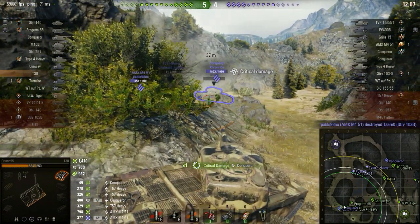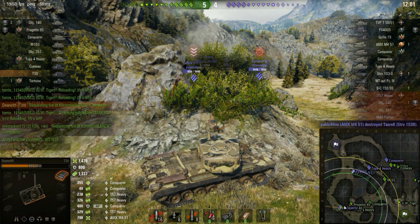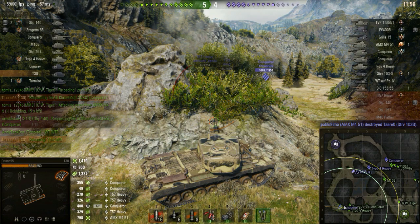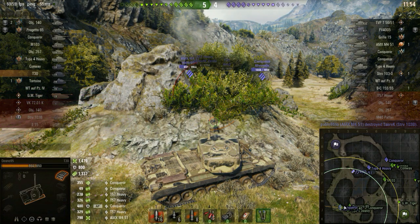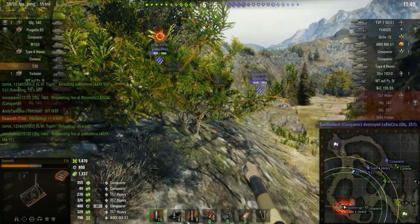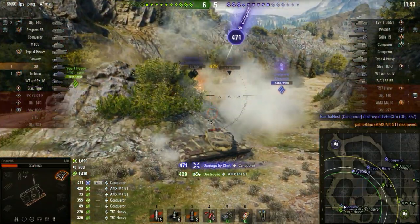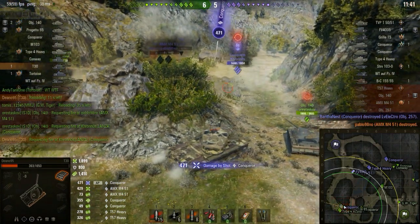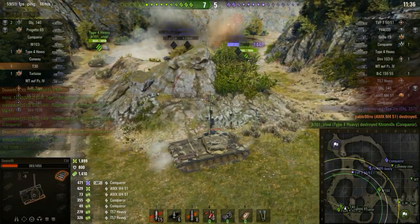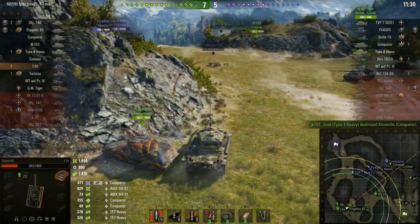Don't ask me how that shot makes any sense whatsoever — I have no clue. That is one of the most 'how in the hell did that happen' shots I've ever come across. It hit his front drive wheel, and literally the entirety of the area behind that front drive wheel which I hit was penetrable armor. How did that not do damage? That's one of those situations where this gun just decides sometimes it doesn't want to hit anything.